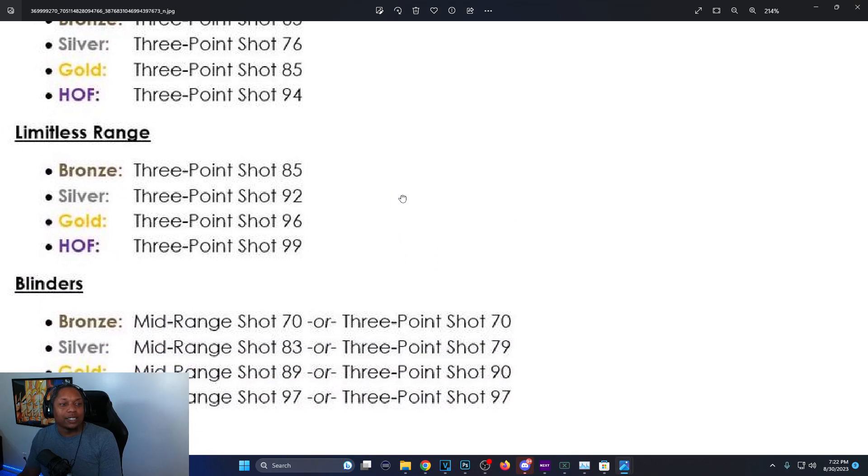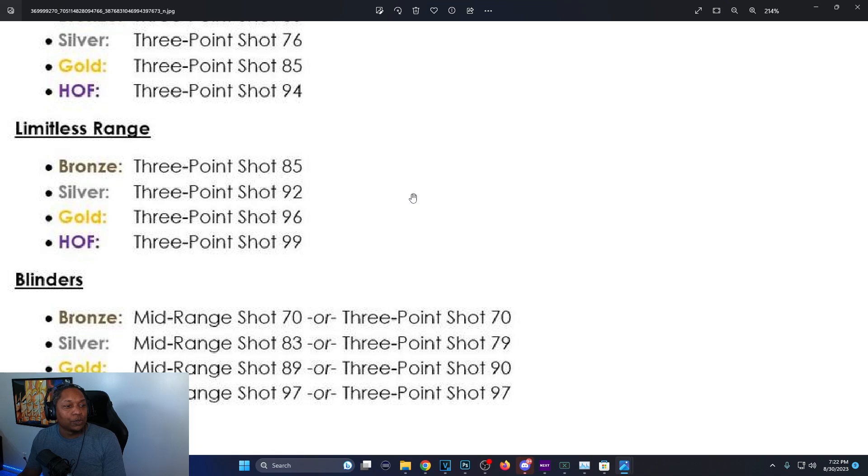Limitless Range: bronze is 85, silver is 92, gold is 96, Hall of Fame is 99. That's a big change — before, silver was only 85 three-ball, now you need 92. They're really making you work for that silver. Bronze dropped back to 85 — no wait, bronze is only 74 for Limitless Range bronze, but silver jumped to 92.